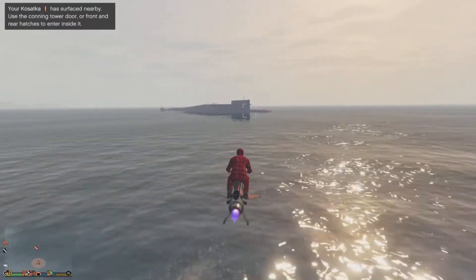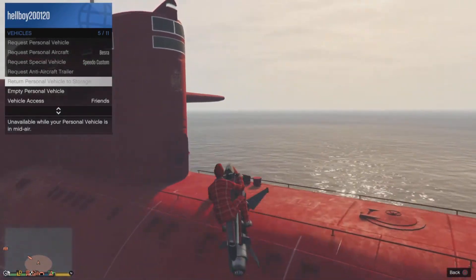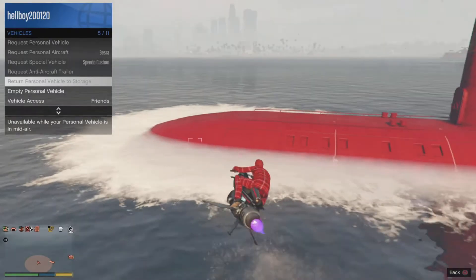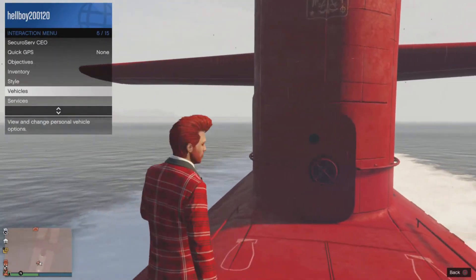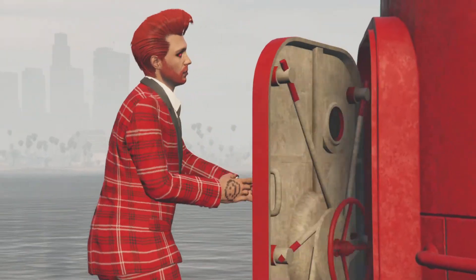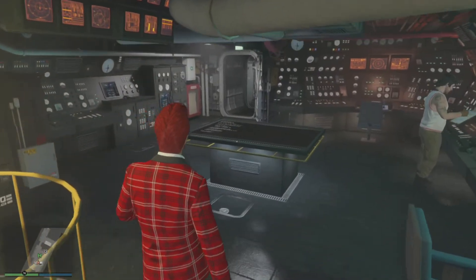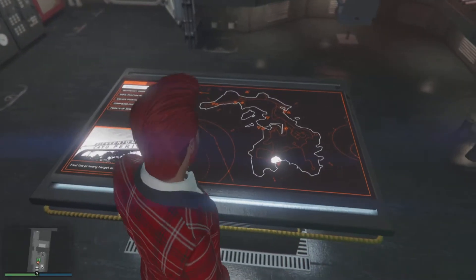Once you get close to it, you can go in the back or the front of the submarine to enter. I enter the front because it leads right to the pad where you need to go. Get on there and enter the submarine. Once you load in, you have a cutscene — that's just Pavel showing you around the submarine.